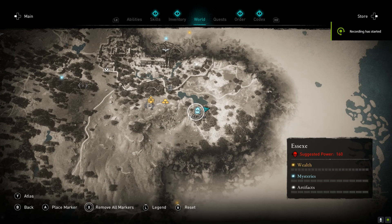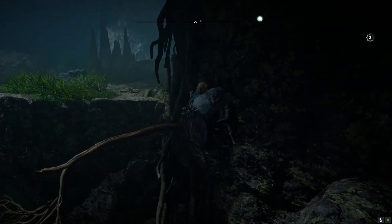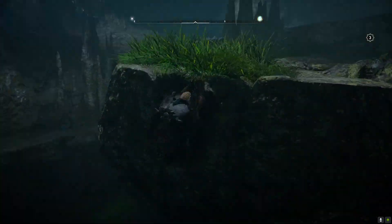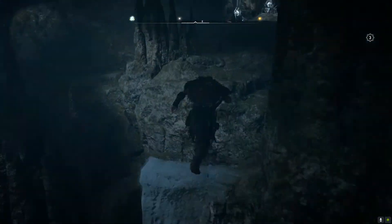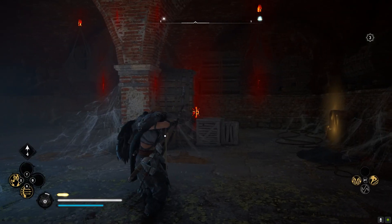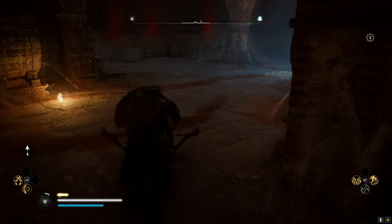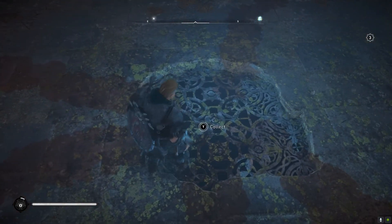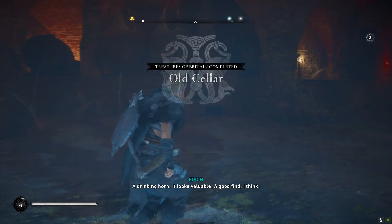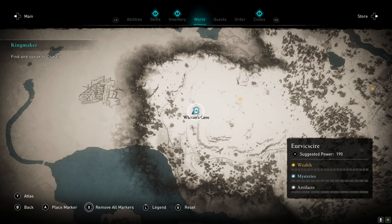Just hit the pots on the table to find the first tablet. The next location is in Essex, just south of Colchester. Do be careful, as this cave is full of poison — just keep moving through until you reach the end. Once you enter a wine cellar, use your arrows to shoot the barrels to fill the central grate with wine to retrieve the tablet.